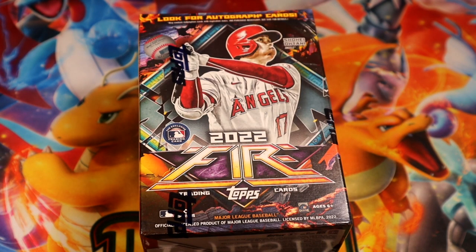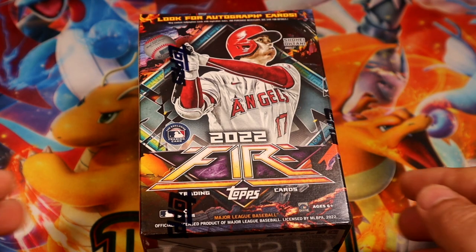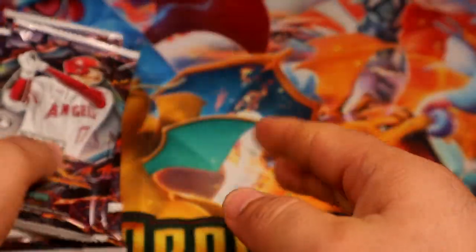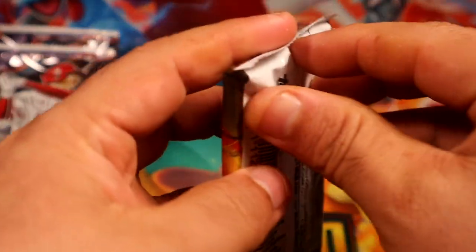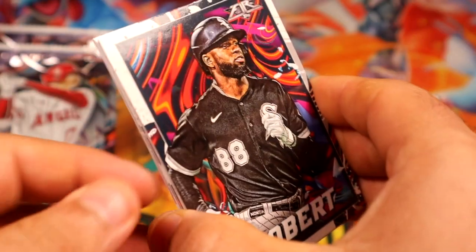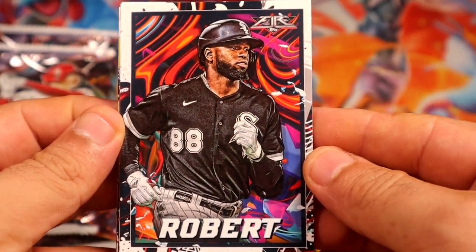Hey, what's going on guys! Today we're going to be opening a 2022 Topps Fire baseball blaster. Let's see what we get — hopefully some goodies, hopefully one of the good rookies. We don't get a lot of packs but that's what you get from blasters. I believe we get seven packs, six cards per pack. Let's see what we get!